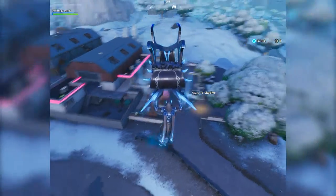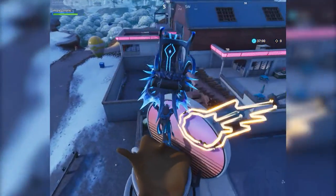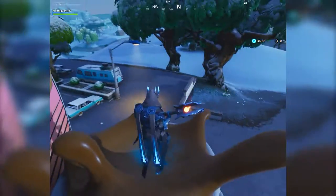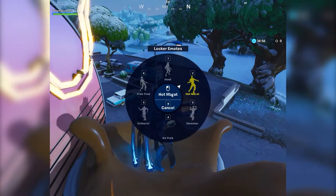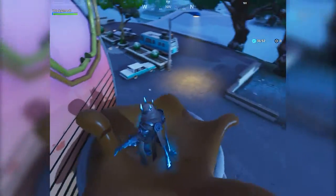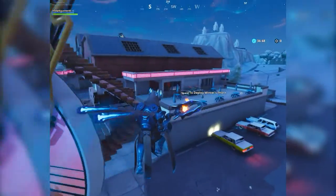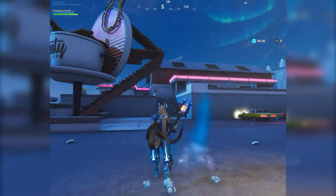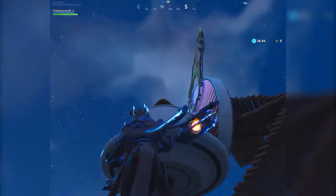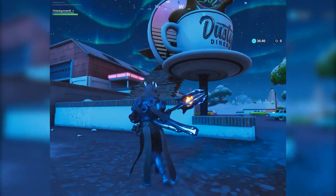Here we are at the oversized cup of coffee, right here on the map. All you got to do is land on top of this oversized coffee and just do a dance, and that's pretty much it. It's right here in front of the Dusty Diner — just land nearby and come on over.